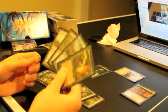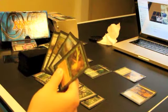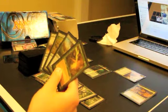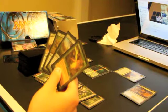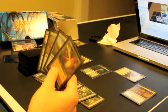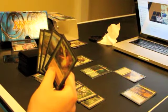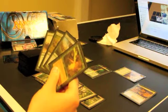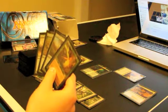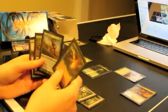He played Memory Jar - a funny artifact effect. When you sacrifice it, each player puts their hand aside, draws a 7, plays out the turn, then discards the 7 or whatever's left and puts their original hand back. So for him it would let him draw 7, play a land if he hadn't yet, bounce things, Wrath, whatever he needed - it's a rather nice card to have around.